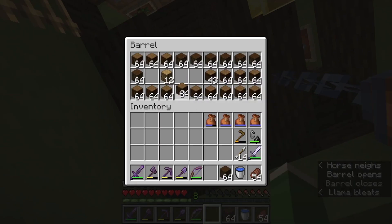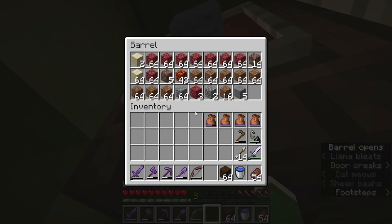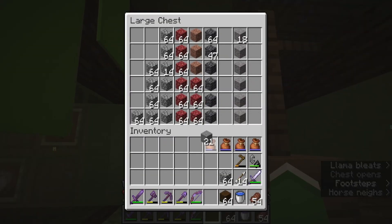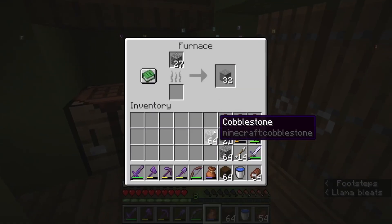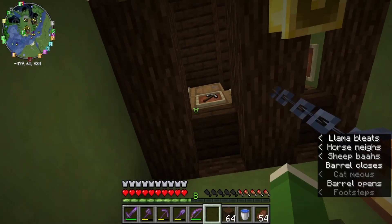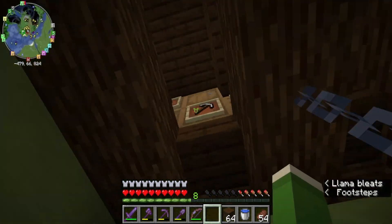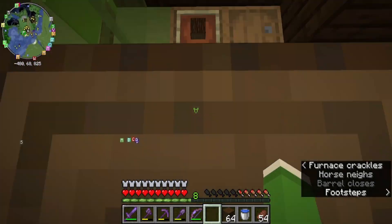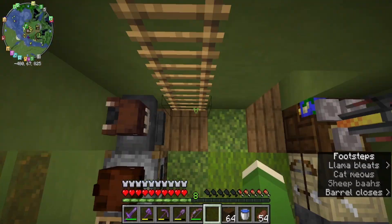Living here has gotten me very skilled at hitting the correct chest - I say that as I hit the wrong one twice in a row. We also got silk touch on this pickaxe. I don't know if I already mentioned that, but we do, which is quite good actually, because now we can easily gather stone, which is something we need a lot. I'm gonna have to make a better hoe - let's just go with a stone hoe.